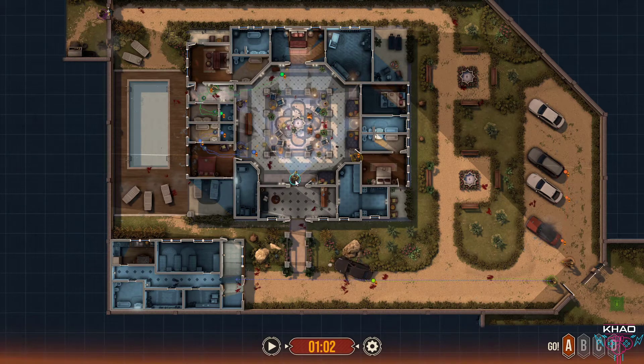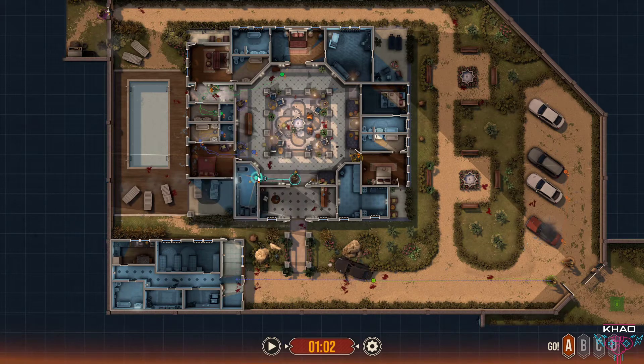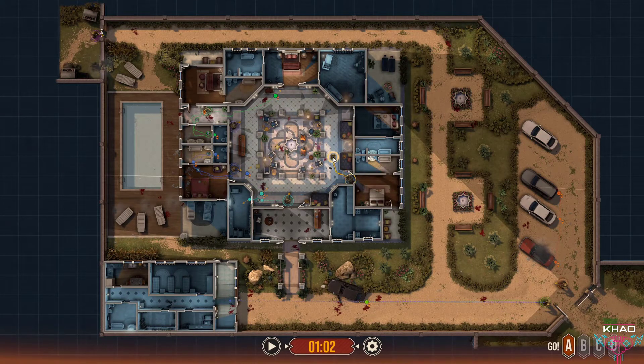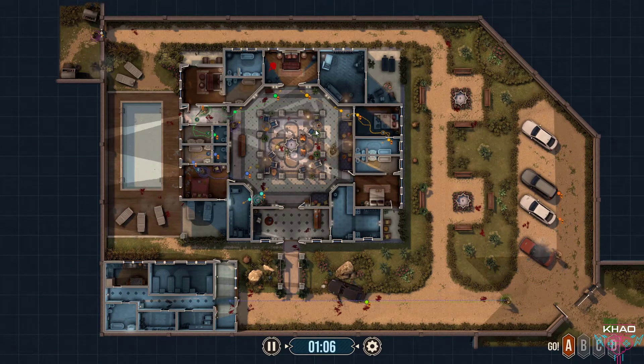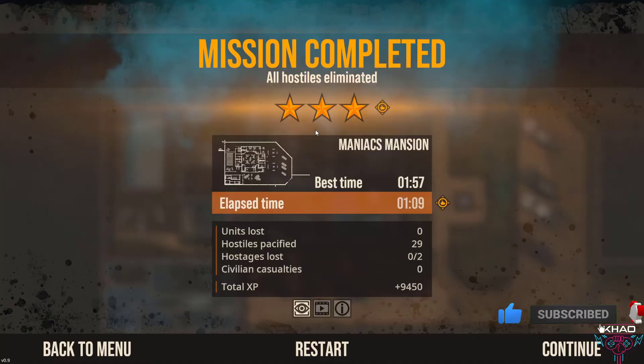Clear this room. Okay, go. Alright, so we make it. Okay, so we got 3 stars — we killed like 29 bad guys and we saved like 2 horses.